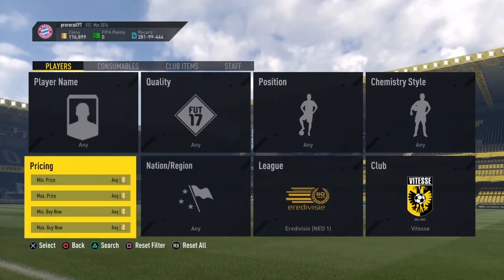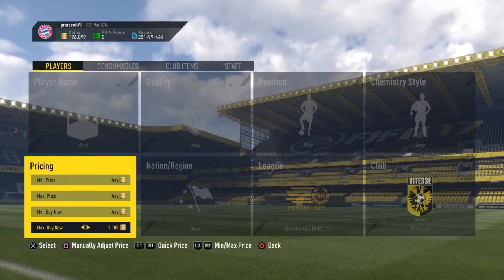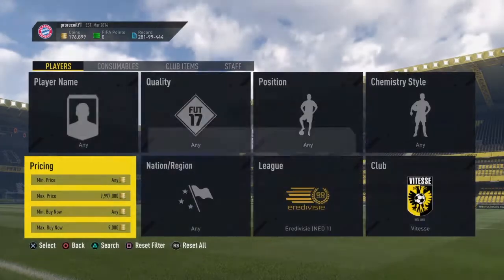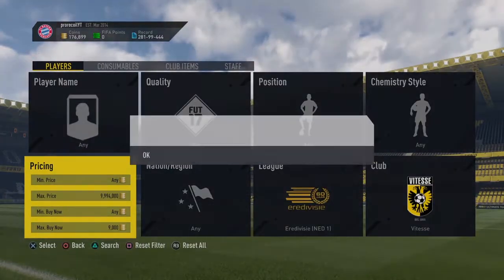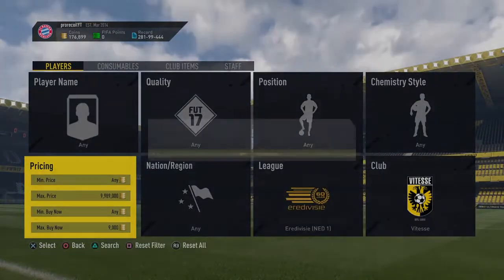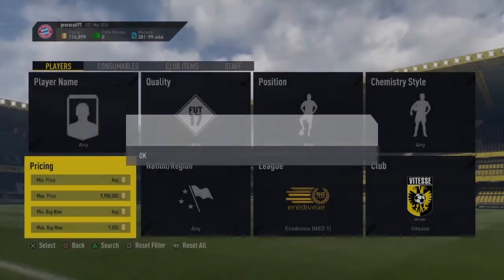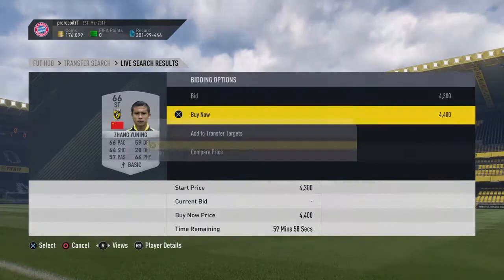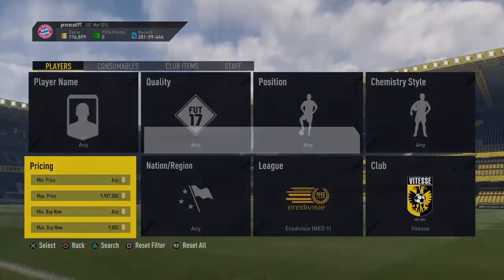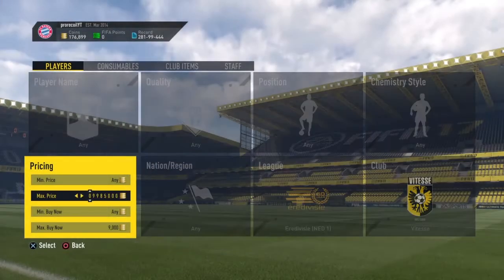Now the club, I don't really know how to pronounce — I believe it's Vitesse, but I may be getting that wrong. Now the max buy now can be anything from 3,000 to 9,000 coins. You're going to make profit either way. Now obviously at the 3,000 end, you're going to make around 7,000 profit before EA tax on every single card. Now with the 9,000 end, you're going to make around 500 coins after EA tax. There's not huge profit.